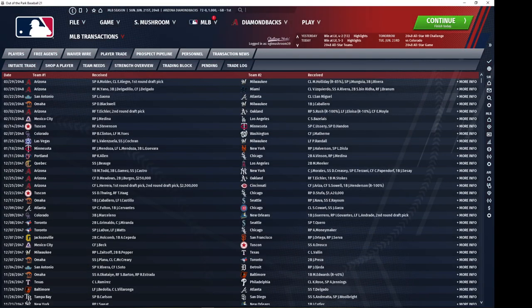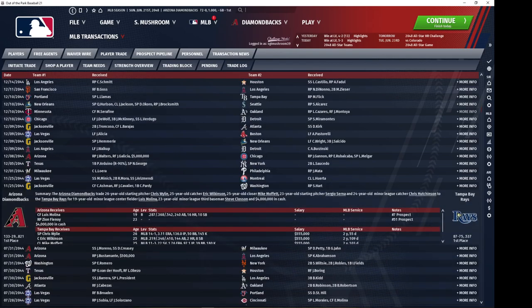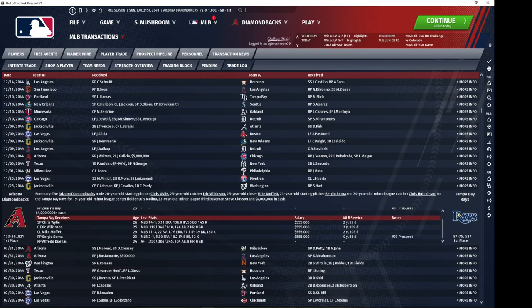Looks like Molina was actually a trade acquisition. I landed several consecutive years of very high-potential international free agent prospects who ended up being incredibly talented. Looks like we got a reliever as well who ended up not panning out. Chris Wiley was an interesting prospect — a very high-stuff, one-year plug-in. Eric Wilkinson was a backup catcher who was pretty solid for me. Mike Moffat, a really talented reliever. Sergio Serna as well.